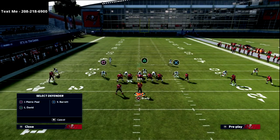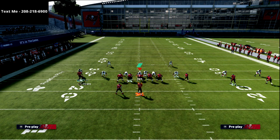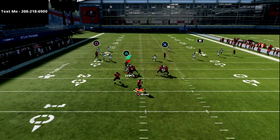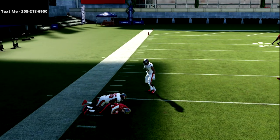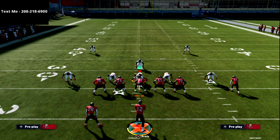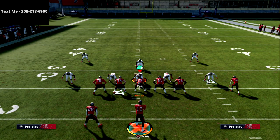Here's one little trick you can do from this formation: take the square receiver, motion him in, and put him on a streak. The reason I like this is it gives me more space on the sideline. Look at how that cloud sits in the middle of the field — now I've got all this room on the sideline to hit the crosser over the top of a 30-yard cloud flat. If you get time in the pocket, you should be able to hit that route.